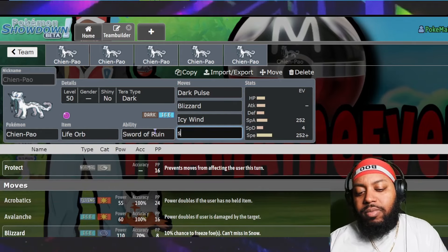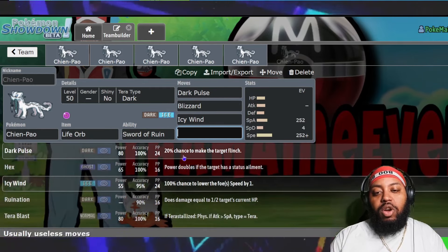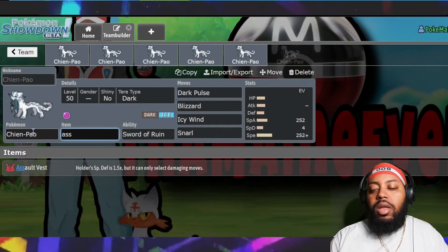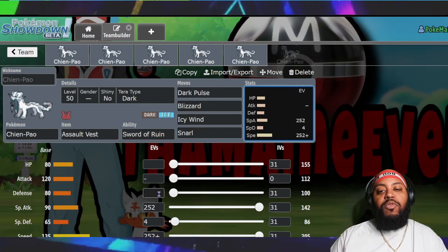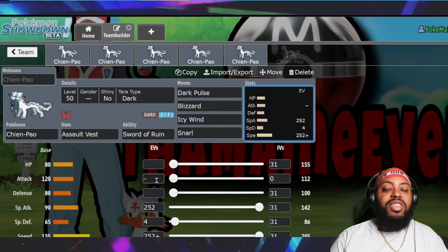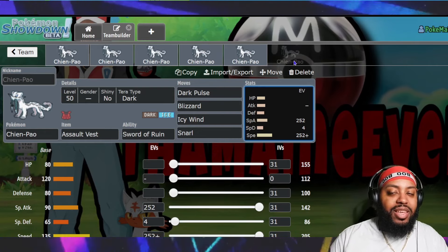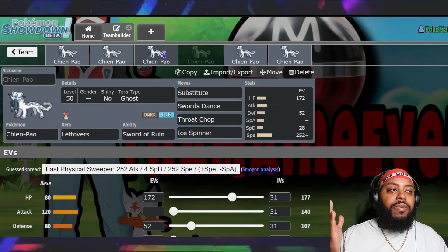Alternatively, you could drop Protect for Snarl and run Assault Vest instead of Life Orb. In Snow, you get accurate Blizzards and a Defense boost, so Chien-Pao goes from not bulky at all to having decent bulk on both sides. It's a gimmick, but it's fun — try it out and let us know how it goes.